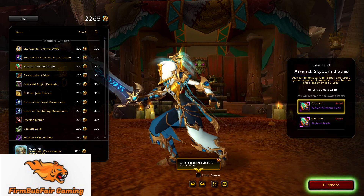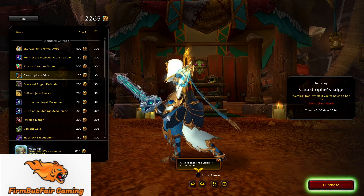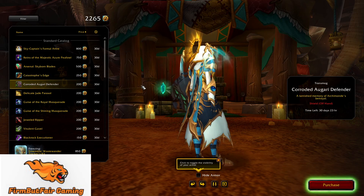Then there is a sword — the Sky Blade — a two-handed sword which is the Catastrophe's Edge. It looks like a shield.